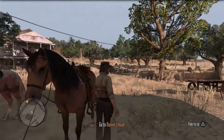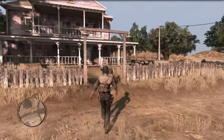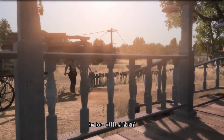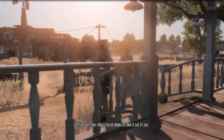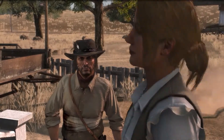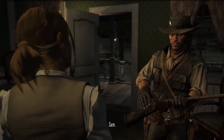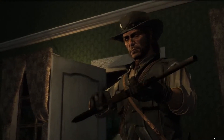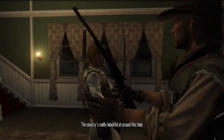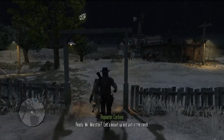Inside, Bonnie offers a cold drink. Getting shot then riding a horse seems to take it out of you — Marston says he could use a rest. Bonnie shows him the house and asks him to sit for a while. She asks if he remembers the trouble they've been having with rustlers and other undesirables, and whether he'll help keep watch on the property line this evening. He agrees — ready to mount up and patrol the ranch.